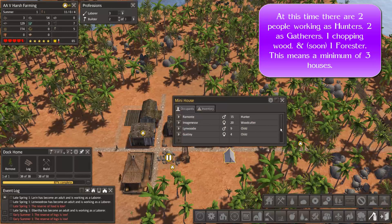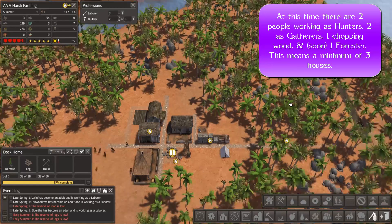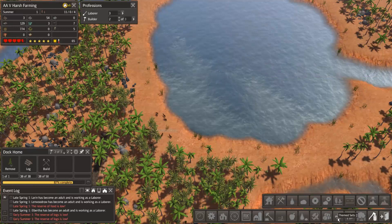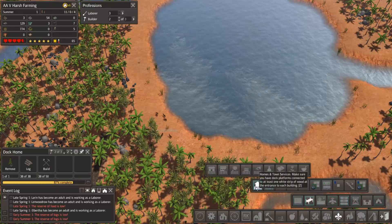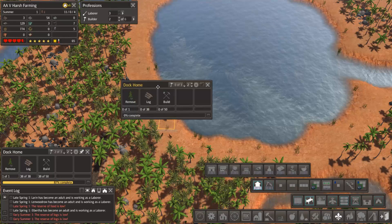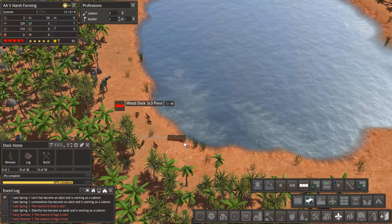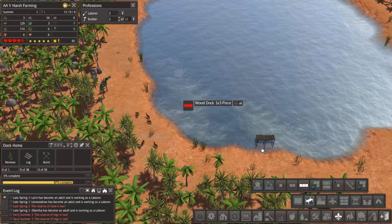We've still got kids at this point. Now let's come up in here — it's summer right now. Let's start up in here with putting a home right there. And then we're going to start bringing in our dock, which I want to run right across this beach.